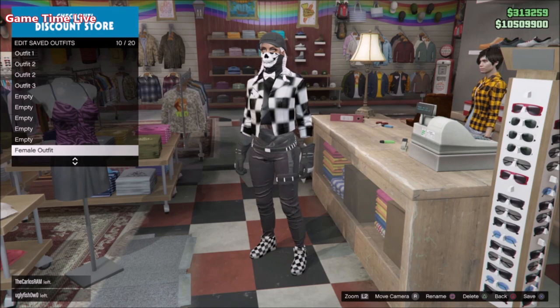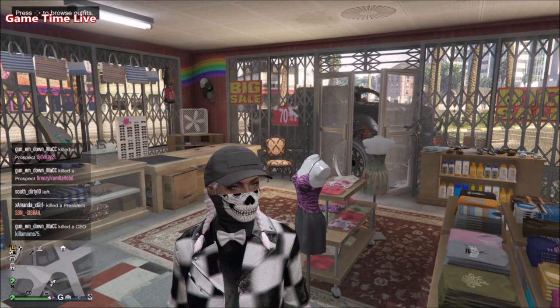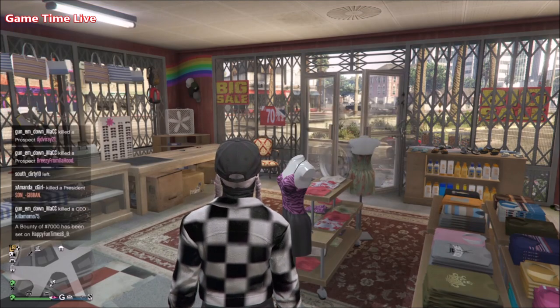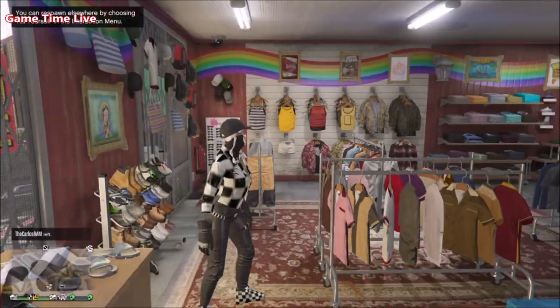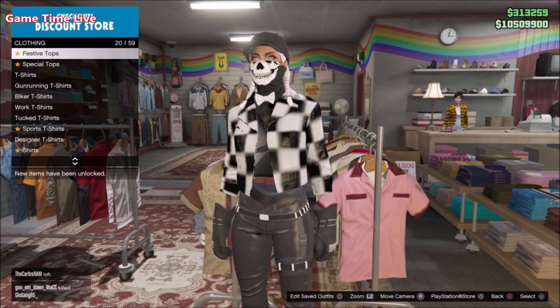Right now we're going to start off by merging outfit number one, then I'll show you two and then three — in the order that we saved them. We have to apply a couple of items before we can merge this together to create the full outfit. On your female, make sure that you go into Tops, go into Loungewear, and apply the Black Loungewear — this one right here on screen.